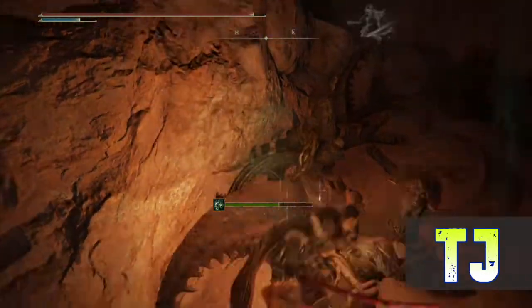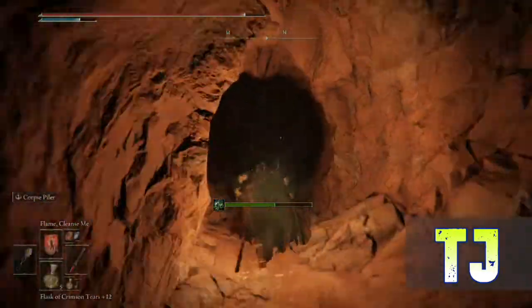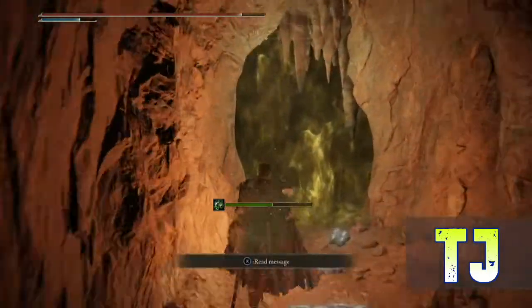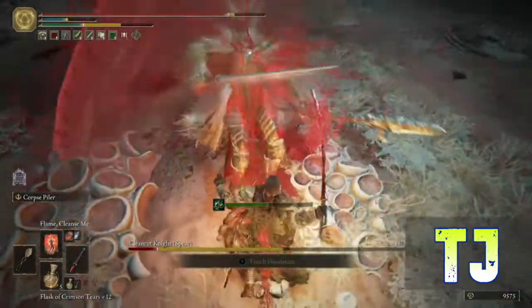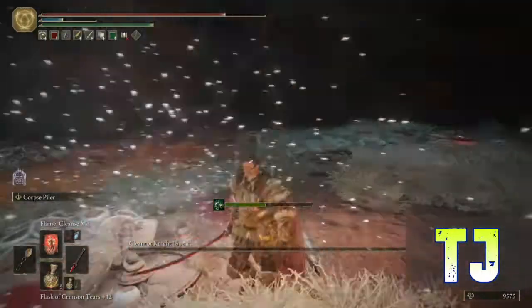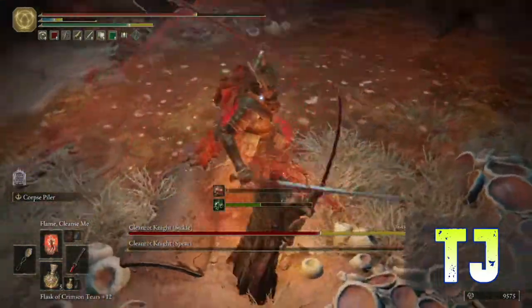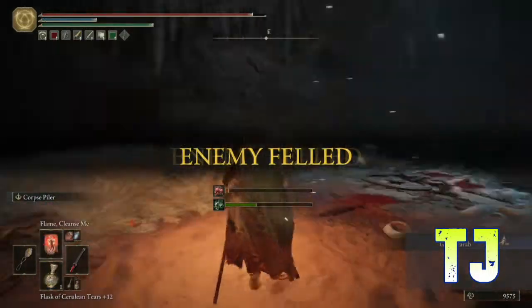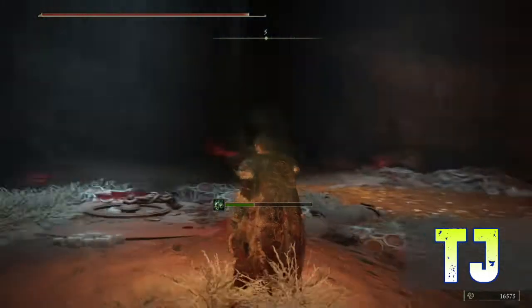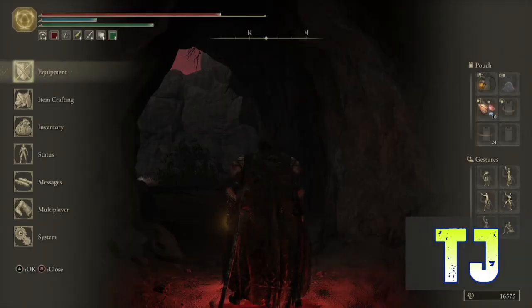There's a couple of talismans — the Gold Scarab talisman, and I believe a Venomous Fang weapon from the boss fight here. If you picked it up along the way, I picked up the Serpent Bow as well. It's not a hard boss fight — just one dude, or I guess there's two. Gold Scarab. I believe the Venomous Fang is probably at the very beginning, at the entrance.